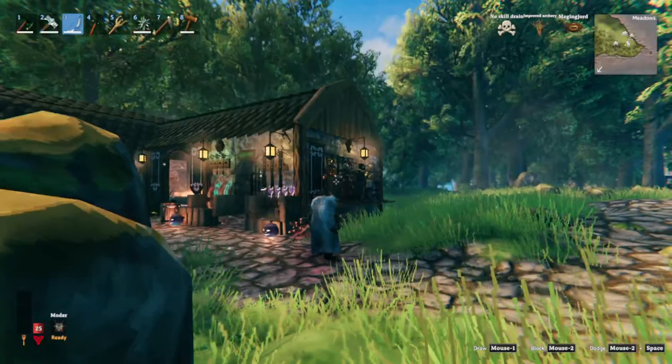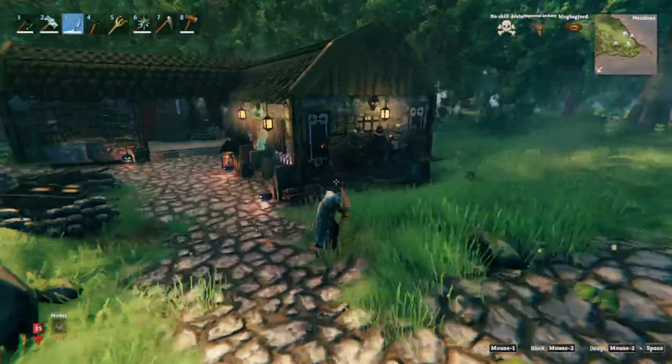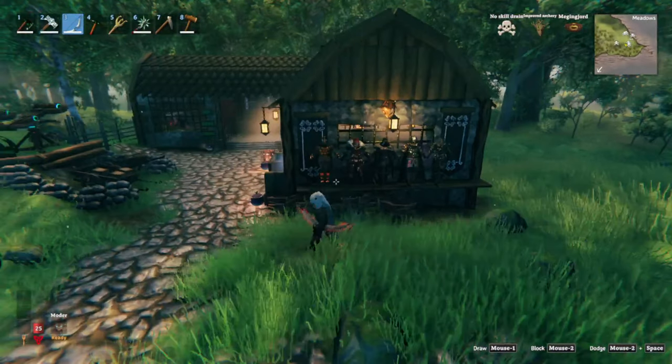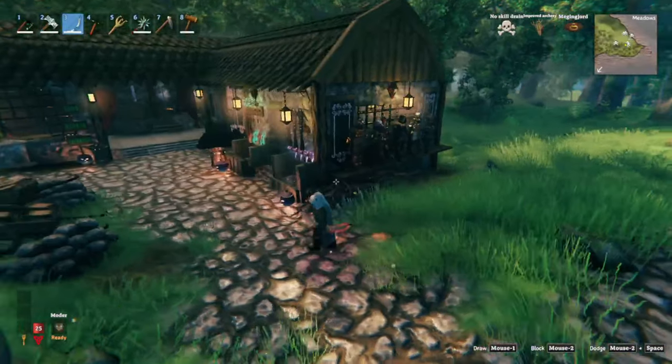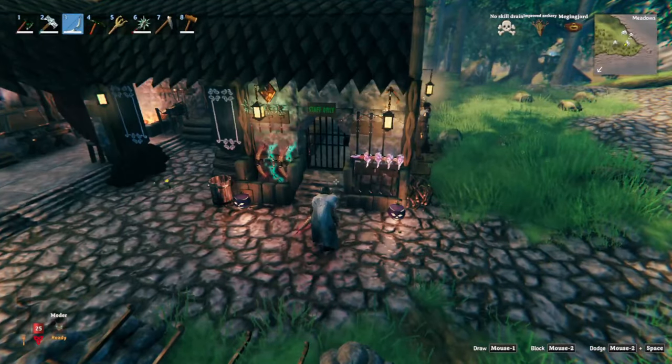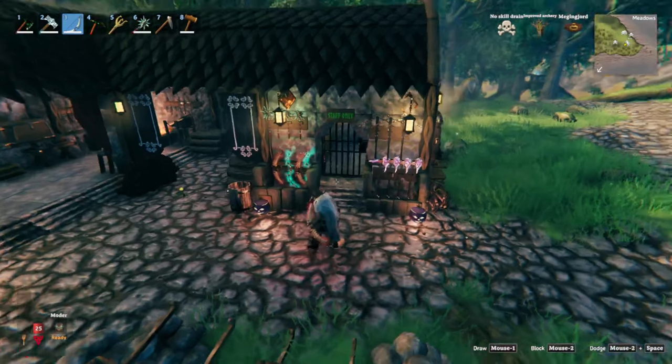I use the dwarven lighting, and let's just have a quick little walkthrough. Here we've got the armor displays of the different armor sets, and here we've got our little weapon racks. I think it came out quite nicely with the different color coding.